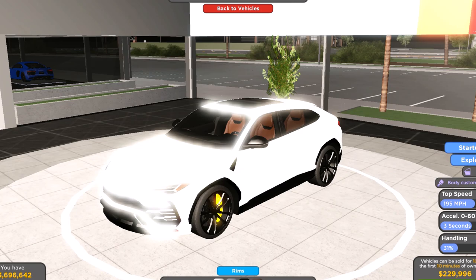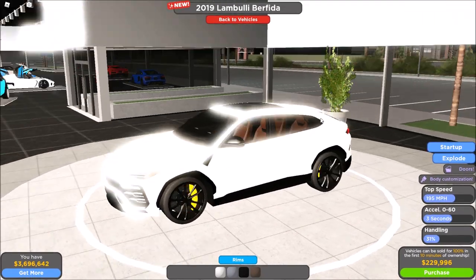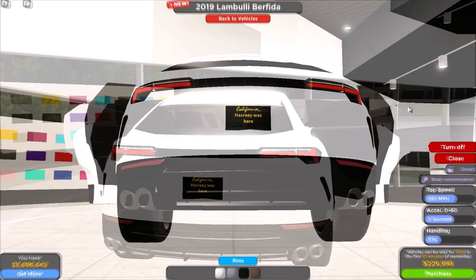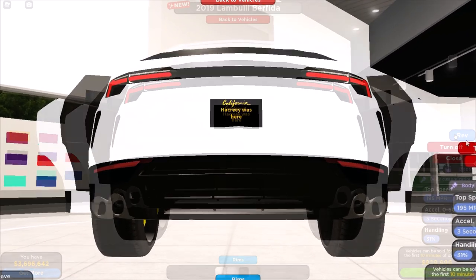The second new car is a 2019 Lamborghini Urus. Let's explode the doors and take a look — all four doors open. Start it up, oh that sounds nice. Let's rev it.